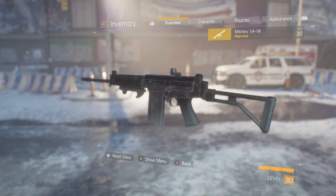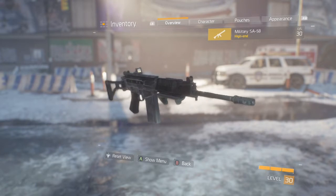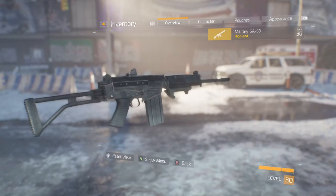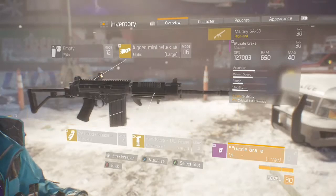You can purchase the blueprint for this for Phoenix Credits in the DZ-06 safehouse, which is located at the top of the level 32 dark zone area. Then you can come back and craft it using high-end materials and high-end Division Tech.